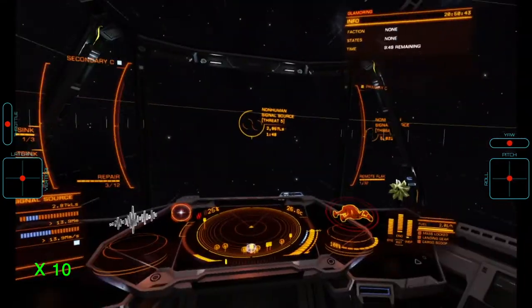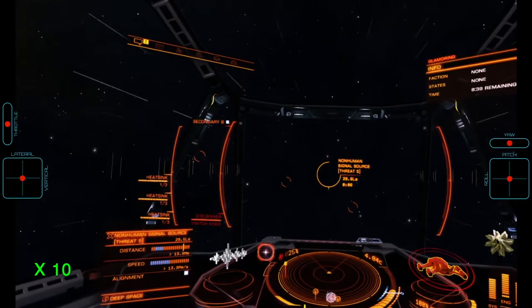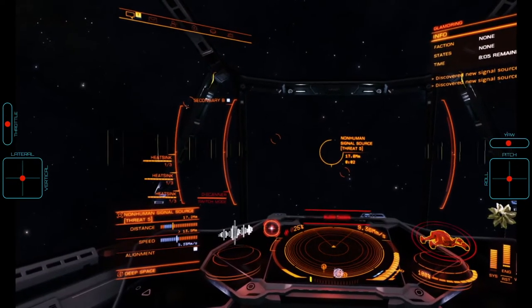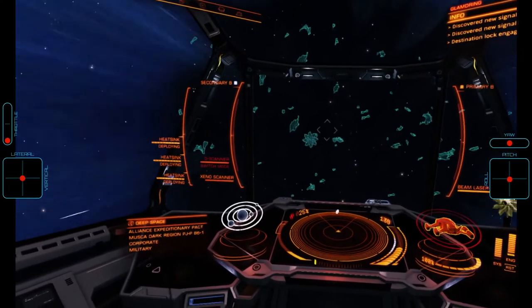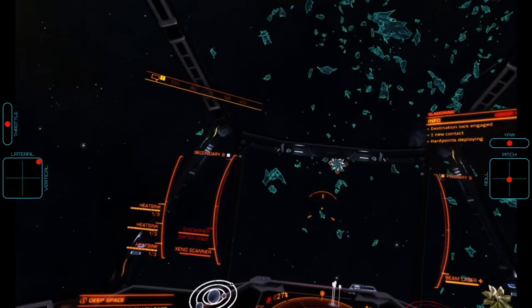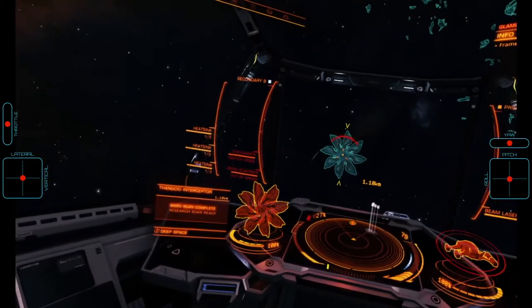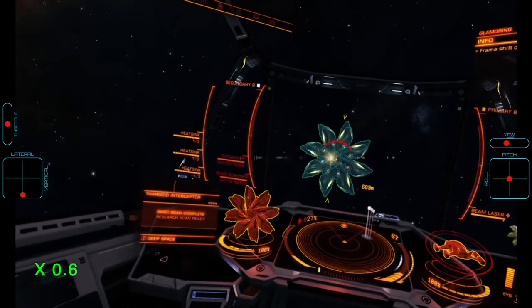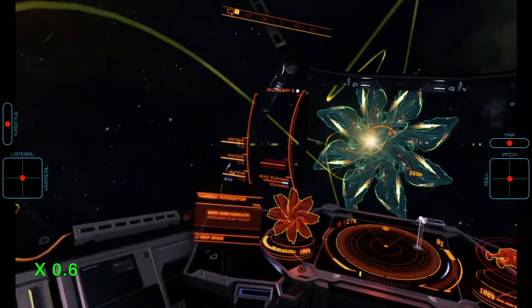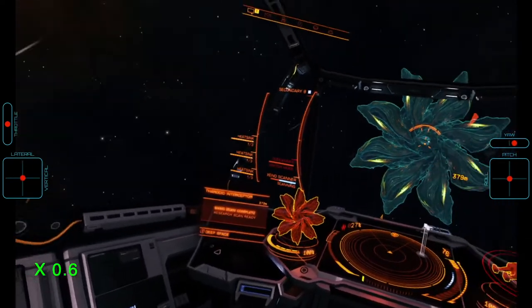About to drop into the instance, we already set our fire group to fire group B, as the first thing we will do is scan the interceptor. As we drop, we deploy our hardpoints and proceed to approach the Cyclops. As we target the Cyclops, the Xeno scanner starts performing a basic scan, which will tell us rudimentary information about the interceptor such as its health, shield strength, and the number of remaining hearts. It will also tell us about the number of remaining Thargons in the swarm once it is deployed. When coming within 500 meters, we start our active Xeno scan, which will reveal additional information such as allowing us to sub-target the individual hearts and confirming that we are dealing with a Cyclops.